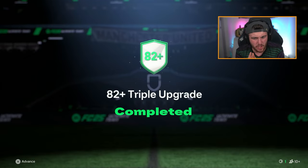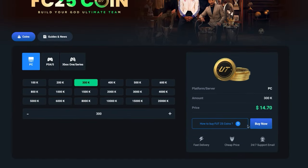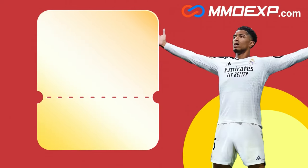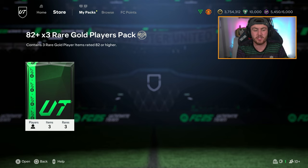EA dropped the 82 plus triple upgrade — let's open these up and see what we get. If you're looking for cheap, fast, and reliable Ultimate Team coins, check out mmoexp.com, link in the description, save five percent using code haba. This actually feels really early to get a pack like this — it's an 82 times three, it's an 83-rated squad to complete. Let me know in the comments what you guys get.